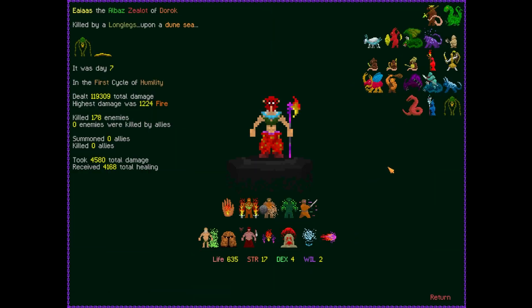Not an incredible run, but we made it all the way up killing 178 enemies. The total build we did here — we can read through this: Ayas, the Albez's Zealot of Dorok, killed by longlegs upon the Dune Sea. It was day seven on the first cycle of Humility. Dealt lots of fire damage, took out 178 enemies, summoned zero allies, and took a lot of damage and didn't heal enough.